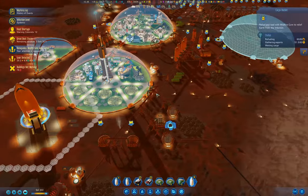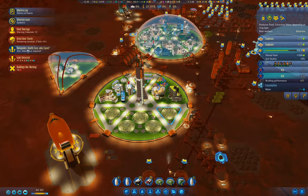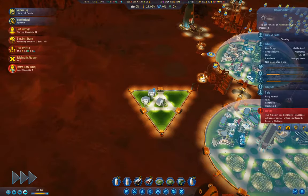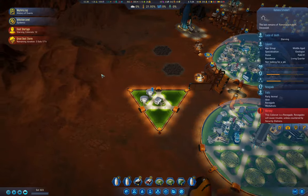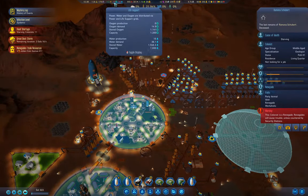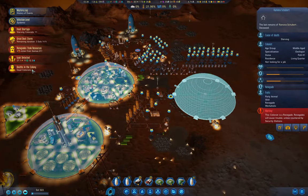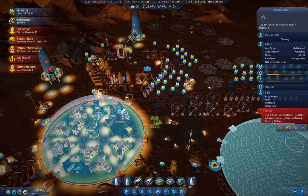This is going to launch when this one finishes its growing season. We'll do this. Now this is a renegade. Dust storm in three sols. I probably need to get more moxies — that might have been a good thing to think about before the dust storm.